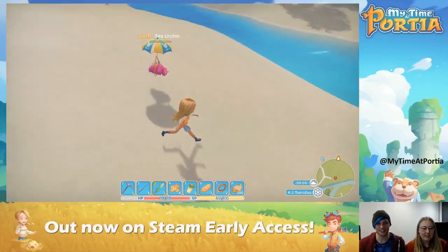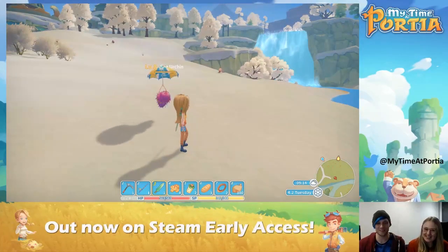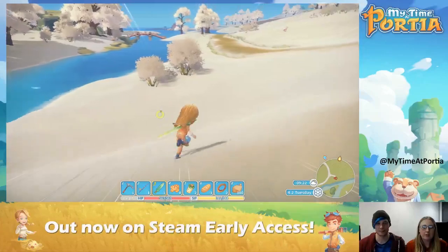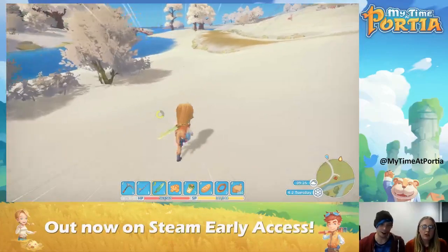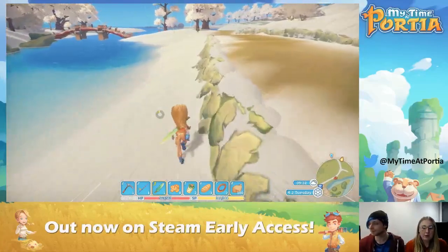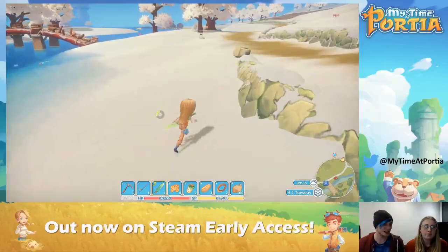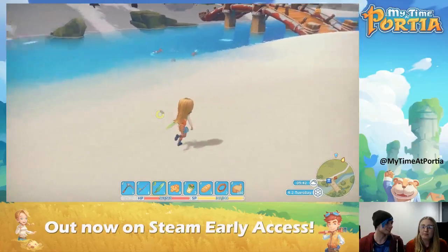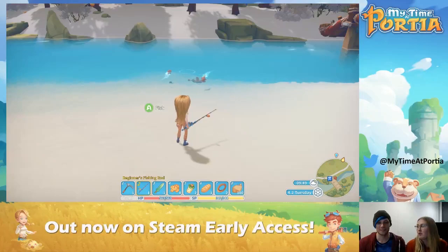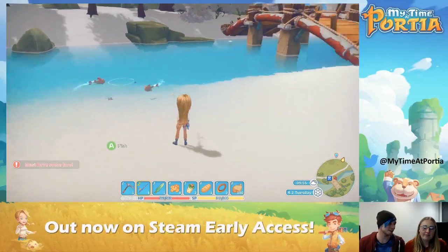Oh, a sea urchin — look at it, it's so happy! It's got a little floaty umbrella. We'll leave him. Right, we need to go over to this bridge — a bridge that you built earlier in the game. It's one of your first major commissions; you have to get all the parts and build it for the mayor to improve Portia. There's some fish — do you want to quickly catch one? I'm not very good at fishing. Oh, you've not got any caterpillars as bait. Dang it.